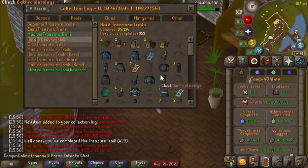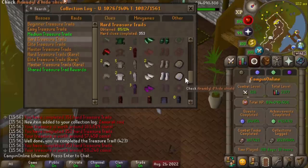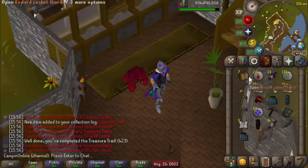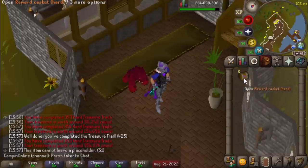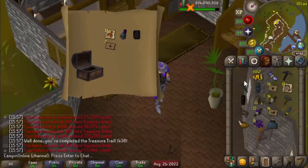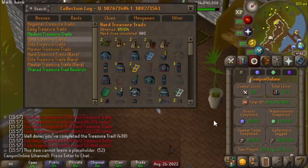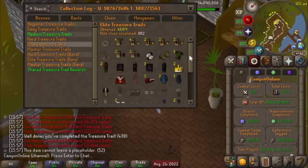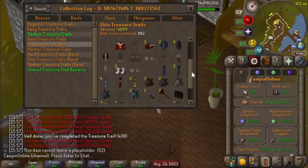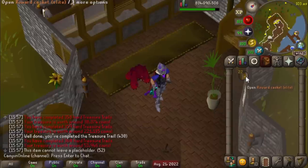I guess we should take a look at the clue log just for everyone who wants to take a look at what we've got. We've only done about 350 clues so far, so there's still plenty more stuff to get. And now we've got 22 elites to open up. Most of these are just from doing raids, though we did burn a couple more shades that we had sitting around in the bank.